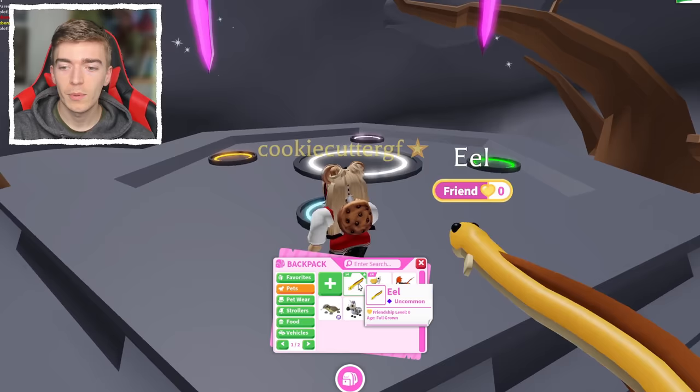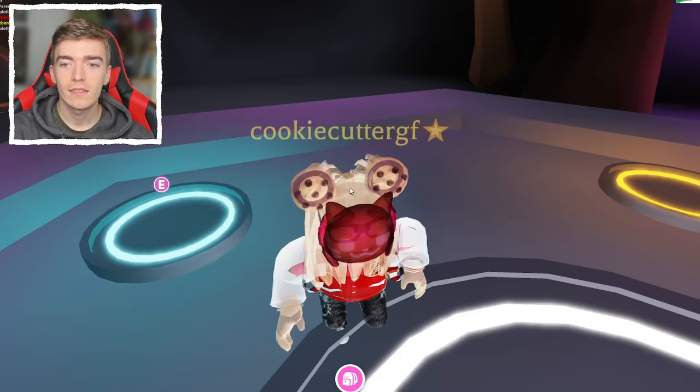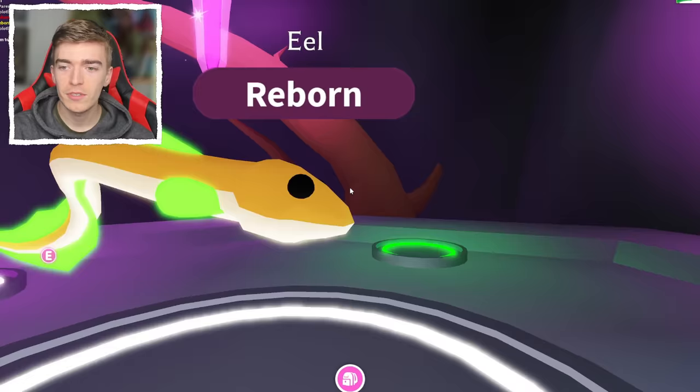To make the neon eel, I grab four eels. The eels cost 1000 bucks each and are an uncommon pet. And there we go — this is the neon eel! Ooh, it glows the whole thing and it changed color. It was white for a second. It glows the whole body — pretty fancy and very cool.